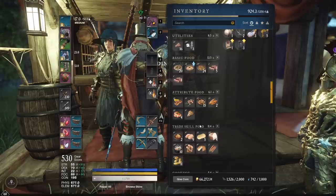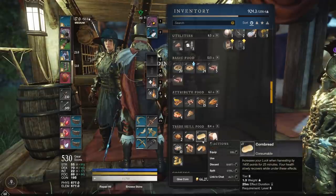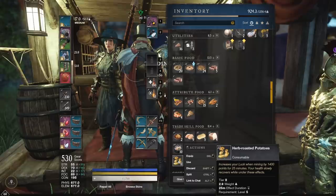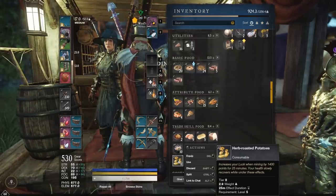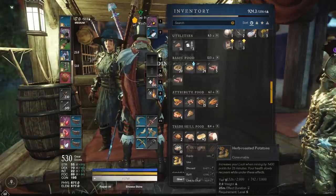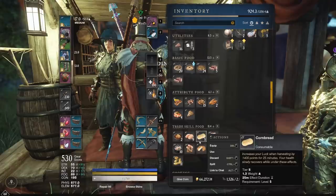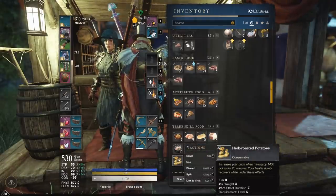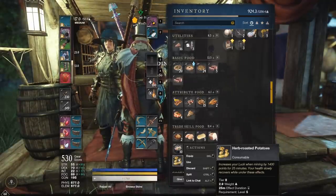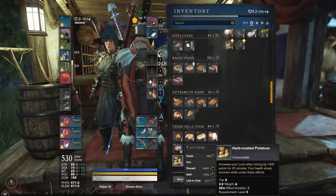For trade skill foods, you're going to want something a little different this time. I personally recommend budget foods — cornbread and herb-roasted potatoes — the ones you can craft yourself without a recipe. I'd highly recommend these to save money, because on this route we're going to be swapping foods. There's a part where we do all the mining, then pop cornbread for the harvesting, then back to the mining food. Every hour you'll burn through about four to six trade foods total.